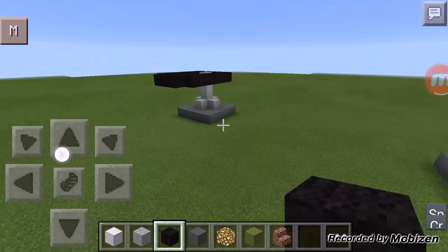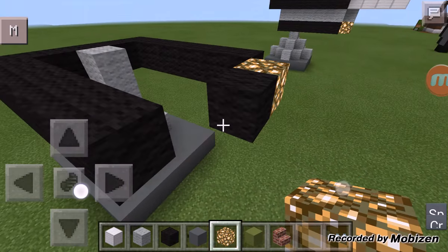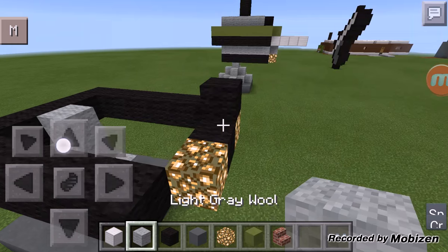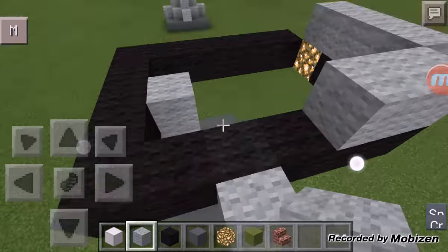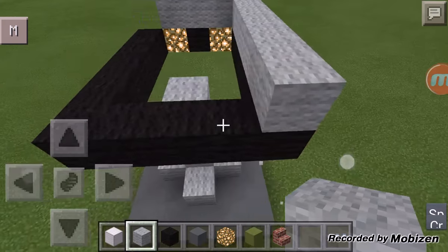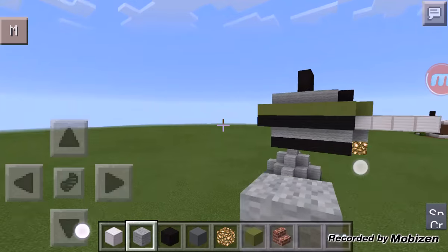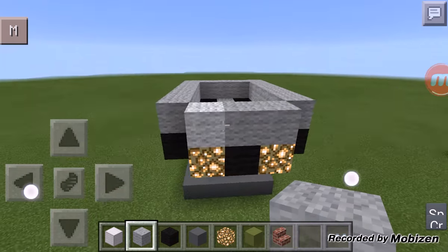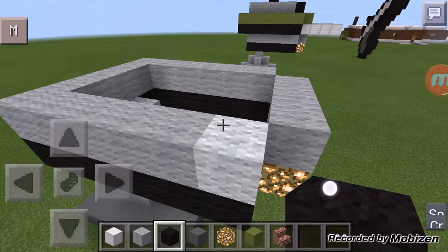This part has to be glowstone. You do the same thing but with light gray wool — like this, like that, and like that. This is where you put the turns. Now you do the same thing again but this time you put it outside.